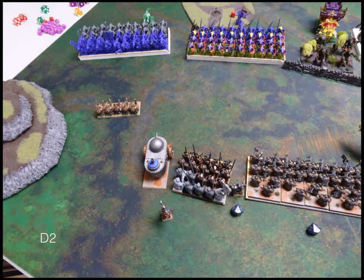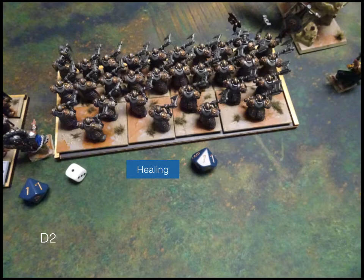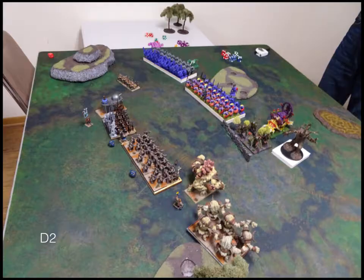Dwarves Turn 2, I set out some bait. I know those Salamanders on the left are coming and they're going to be a challenge, so I said 'Come get some Rangers' — hopefully he'll take it and I can break up his lines a bit. Otherwise I'm just moving up. On the other side, the Greater Earth Elemental has moved up the most — he's the toughest, highest nerve guy on this side, so if anyone's taking charges it's him. A little bit of healing, a little bit of shooting from those Rangers. Got my bait out, ready to take some charges.